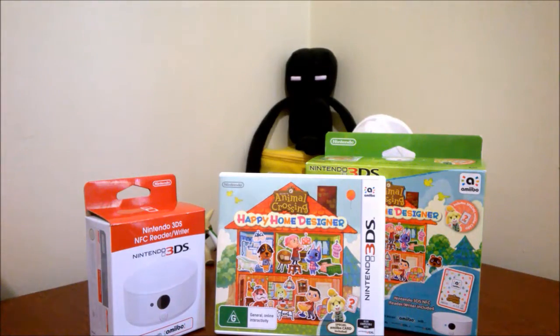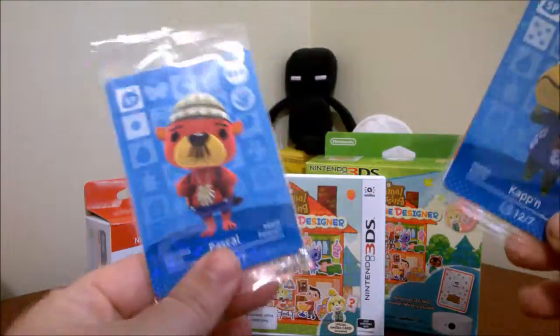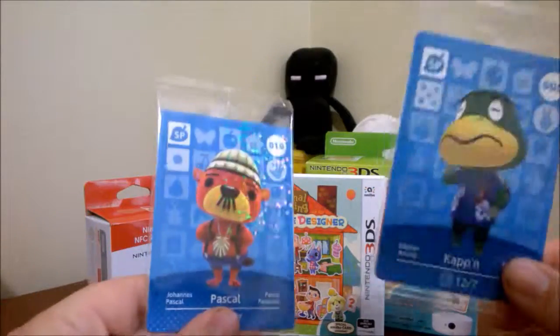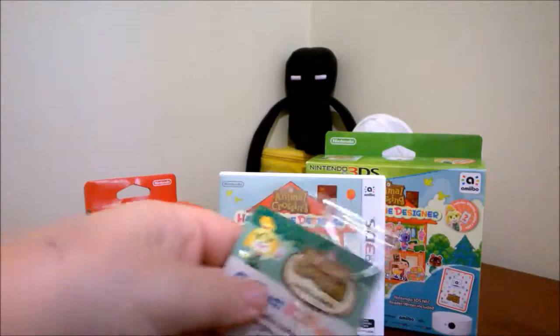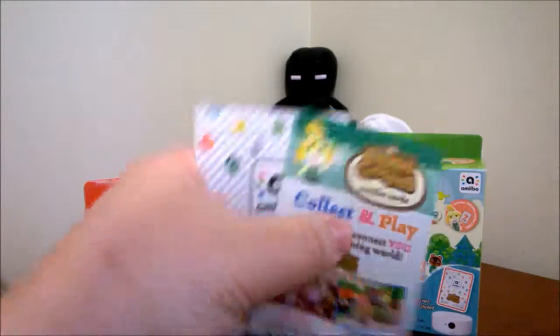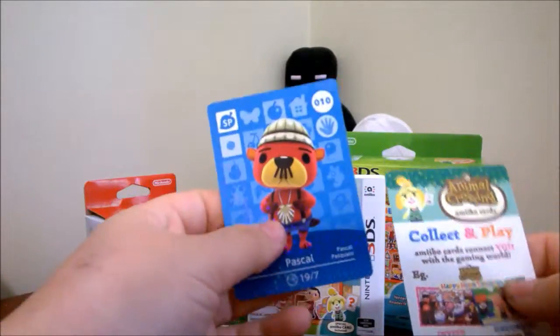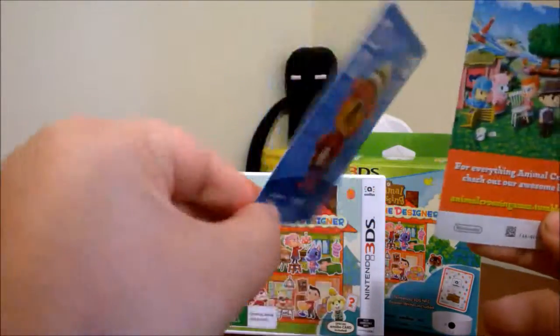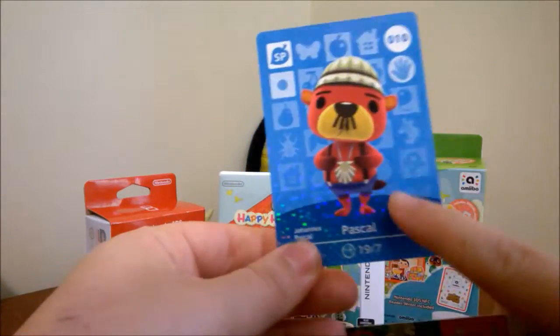Now it is time to open the amiibo cards. I'm going to start with these two packs — one I got with my game and one I got with my sister's game. I'll put her channel link in the description below, and I'll give her any doubles I get. Oh, you only get one card — okay, so Pascal! I think I need him.